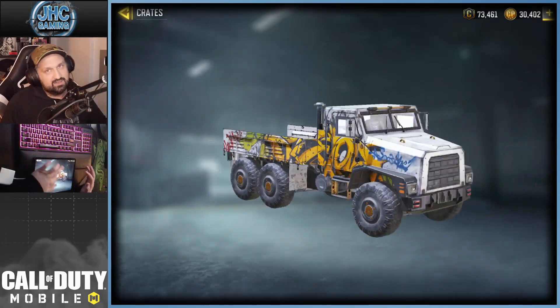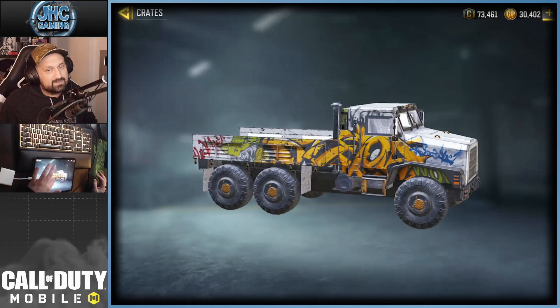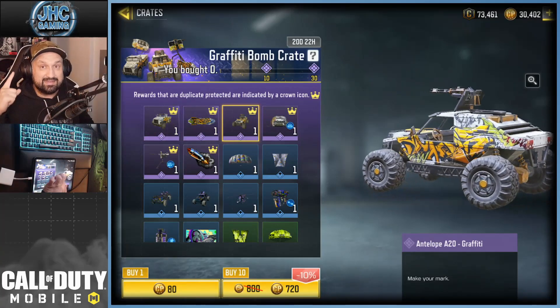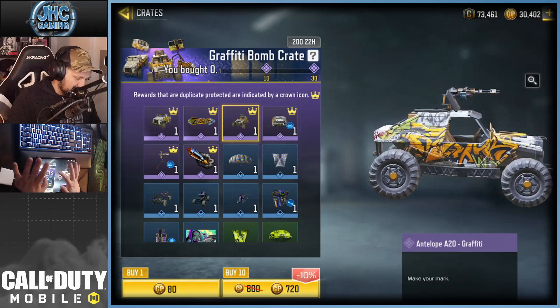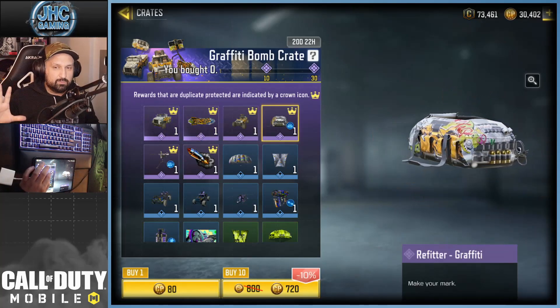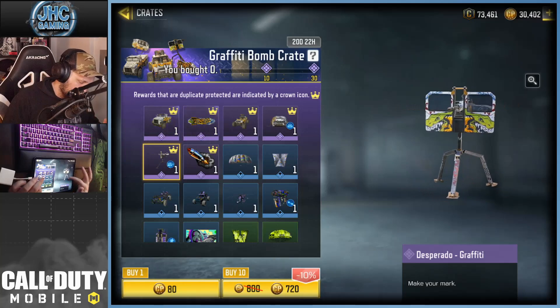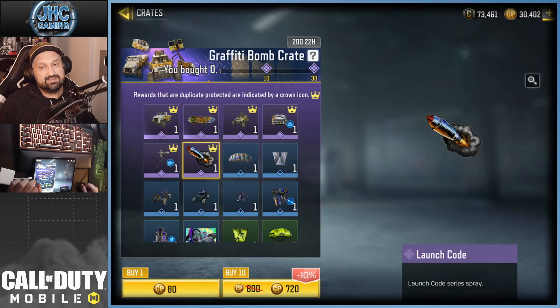I want the cargo truck skin — that one is so nice and it's very nice so I'd be very happy with that. If we get the snowboard I won't cry; the antelope graffiti skin is very nice too. The rest is my least favorite: the refitter I almost never use, the desperado I don't use, and that last one — it's a spray. What do we say to sprays? Not today. Here's the structure of the crate: one guaranteed epic at 10 and one guaranteed epic at 30.